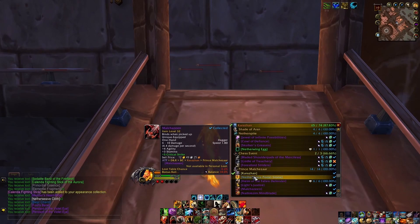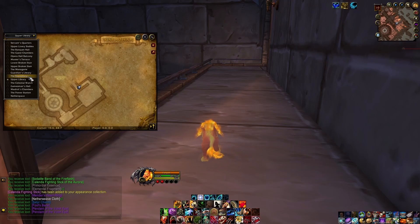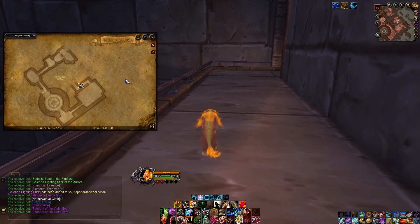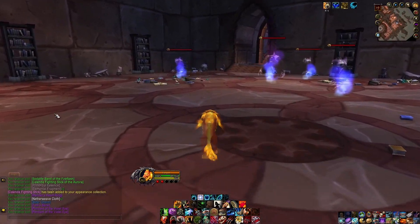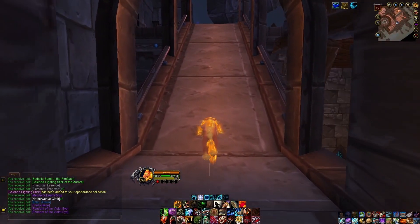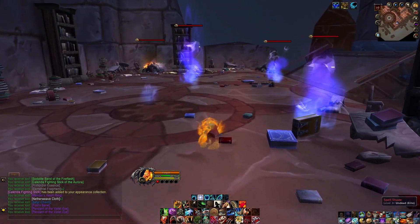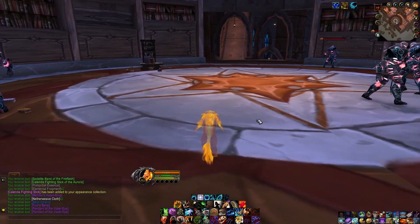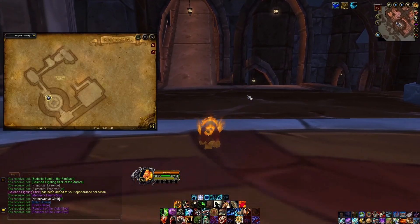We're continuing on. We just got out of the Guardian's Library and are continuing along to the Upper Library — pretty much just a transition section, nothing too special here. You want to be killing all this trash; this should give you rep until you hit Exalted, which shouldn't take very long. All these guys will drop zone drops if you're looking for those. It's very nice once you don't have to kill trash in here anymore — this place is really long.